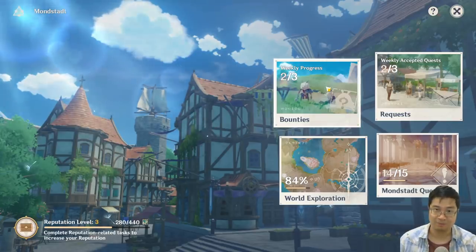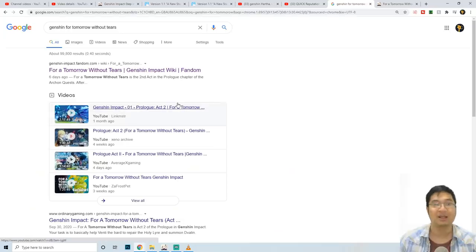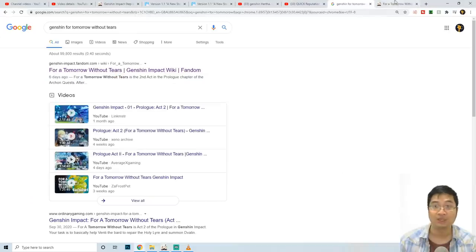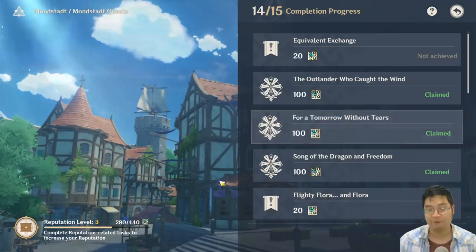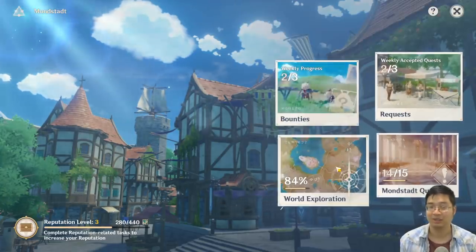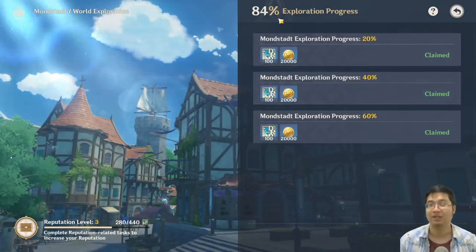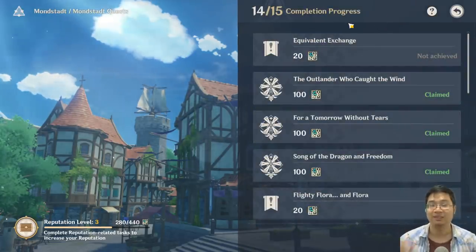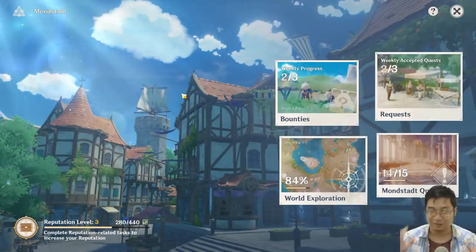If you want to complete more side quests, you can search them online — for example, type 'Genshin Impact for tomorrow without tears' and check the fandom wiki to see what the quest is about and how to start it. This way you can fully focus on farming one city by finding each quest. Note that we do not get more exploration experience after the initial 300, so don't worry about hitting 100% exploration. Focus on doing your bounties, your requests, and finishing all available quests in the city, then wait four days and repeat the weekly ones.